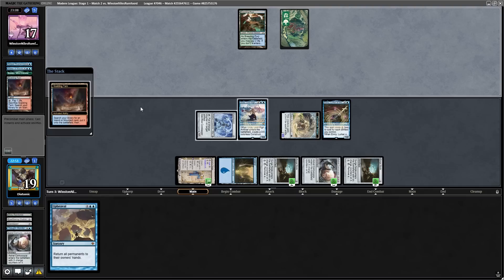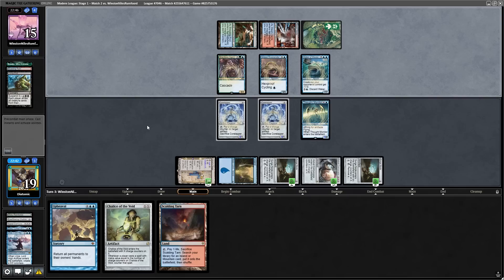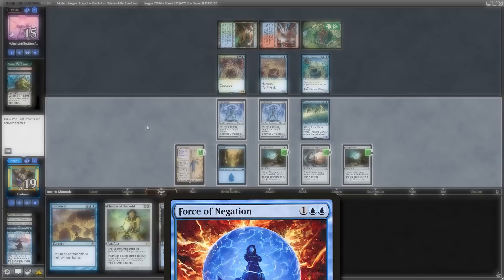We now have a Core Tapper and a Thought Monitor in the graveyard, so if the opponent fires off a Living End, we can sacrifice our Core Tapper in response and get three creatures back on the table. I don't think the opponent knows what's about to happen to them. We sacrifice the Core Tapper, take our Cornucopia up to five counters, and then get back our creatures. What's even more insane is that Thought Monitor found Chalice of the Void.